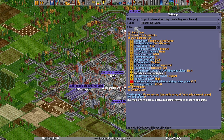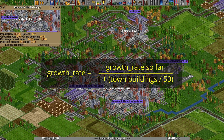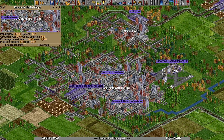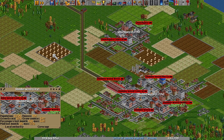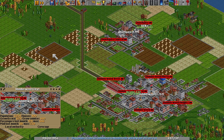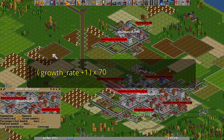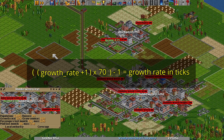Finally, the growth rate we've worked out is given one more boost. It's divided by a number that starts off at one — therefore not doing anything — but adding one to the divisor for every fifty buildings the town has. This means as a town accumulates more houses, it accelerates in growth. We now have the number of town cycles the town needs before attempting to grow. The game checks if it's above 930, then adds one, multiplies by the ticks per town growth cycle (which is 70), and subtracts one to give the final growth rate in ticks.